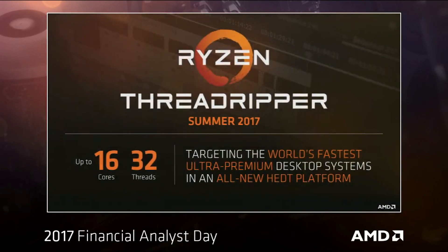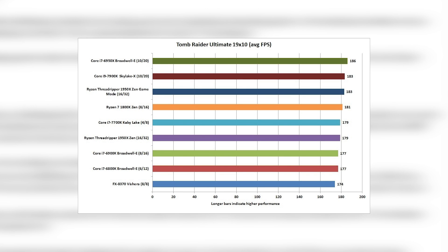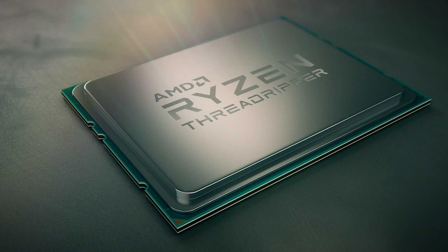The first was the simple fact that some older games simply couldn't handle the higher core count Threadripper brought to the table. AMD even stated some would just crash, which is understandable. Even modern games today can rarely utilize anywhere near those cores, and pretty much none can truly scale well. So much older games are bound to not understand what's going on.